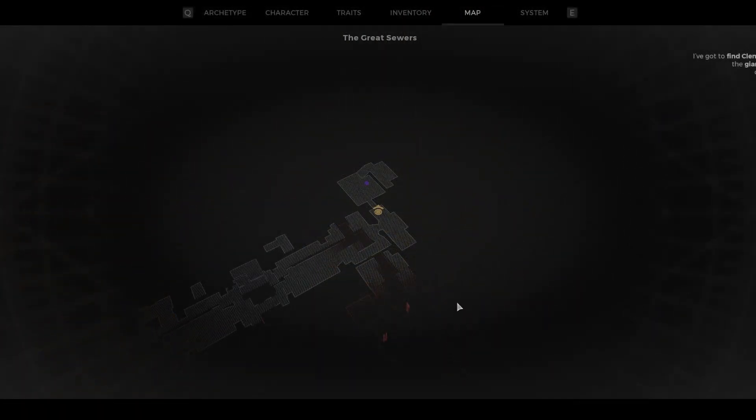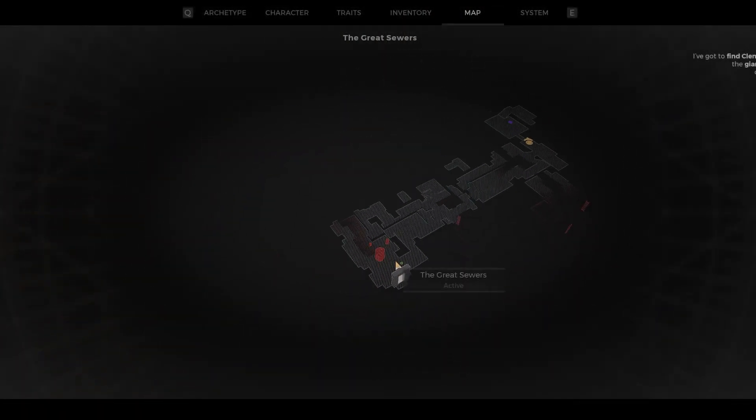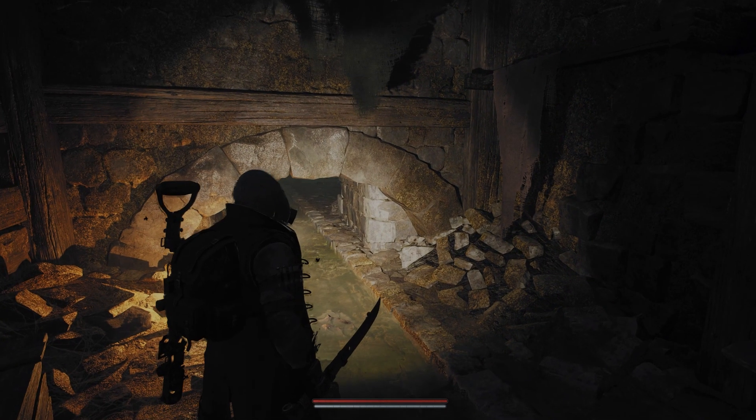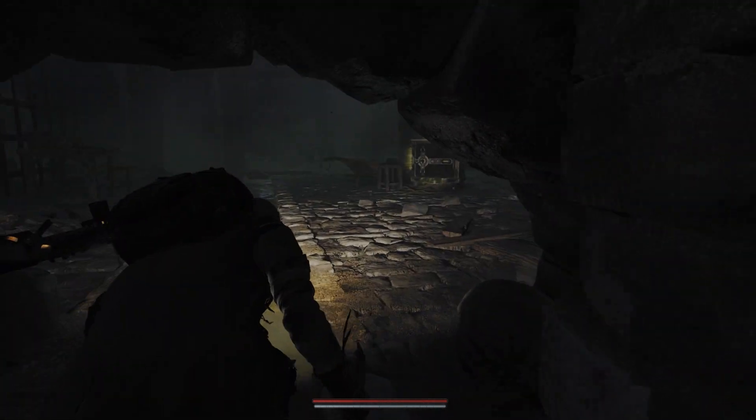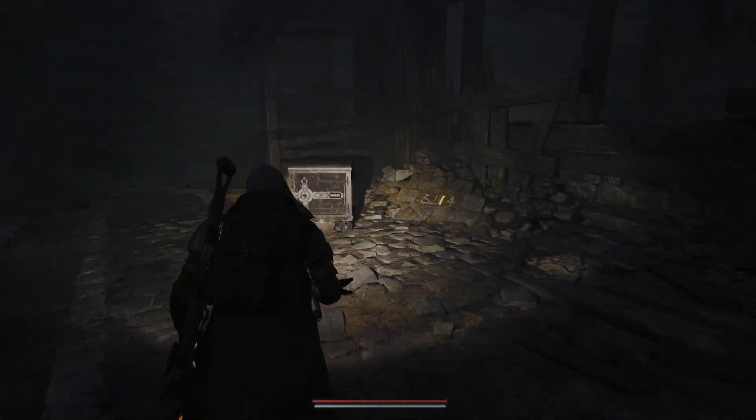What's up everybody, Actin' Tough Gaming here, and in today's video I want to show you how to solve the safe puzzle that can be located in the Great Sewers or Tillers Rest. You'll know you're in the right spot when this little tunnel has some light coming through and no bars blocking you from entering. When you enter the room, you'll see the safe and some numbers written on rock to your right.